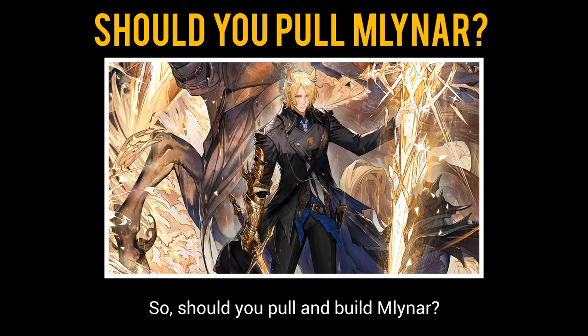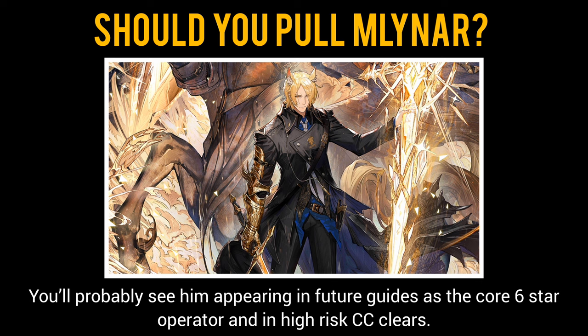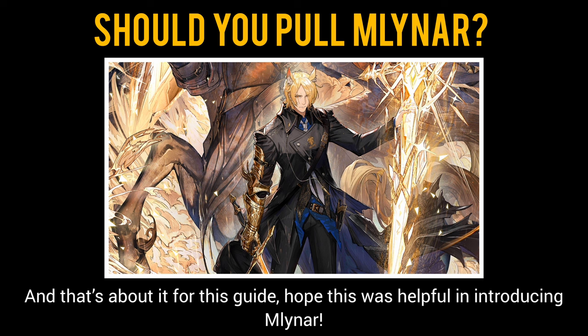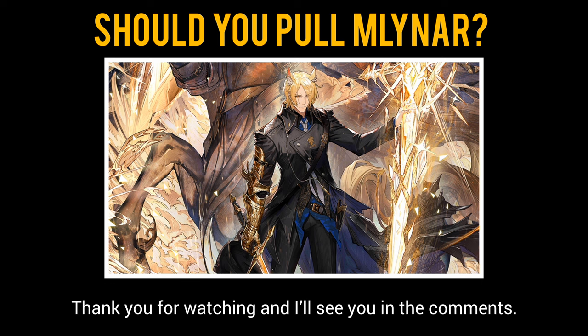So should you pull and build Milner? The answer is yes. Milner is an extremely strong operator to gacha for and can trivialize most general content. You'll probably see him appearing in future guides as a core six-star operator and in high-risk CC clears. He's also a decent starter unit with his second skill, so newer players won't have to rush to build him — though it's highly recommended to E2 him as fast as possible. And that's about it for this guide. Hope this was helpful in introducing Milner. Do subscribe to stay tuned for more, thank you for watching, and I'll see you in the comments. Bye!